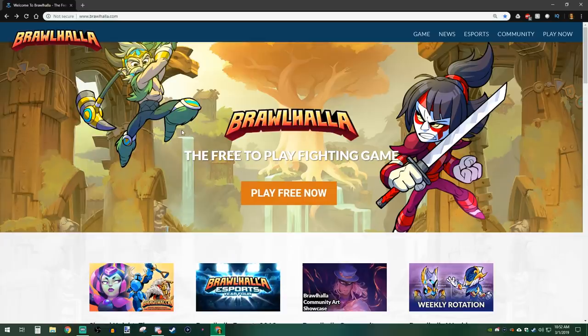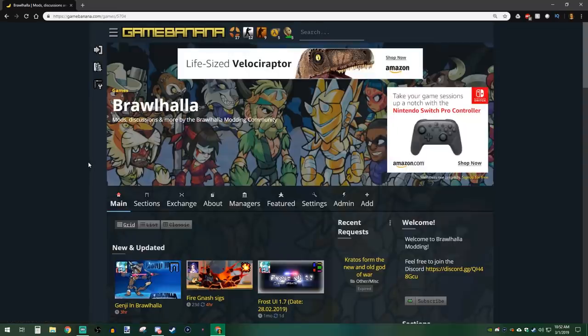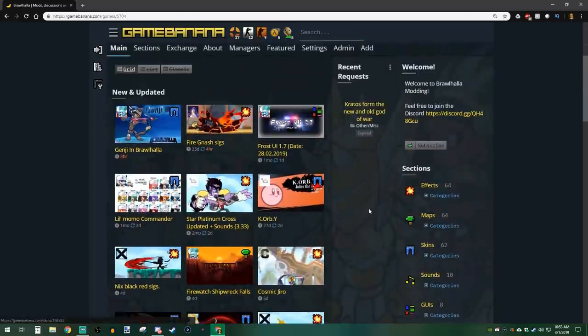The first thing you need to do to install mods is know where to get them. There are a couple of different places, but my favorite is gamebanana.com. Once you're on gamebanana.com, search for Brawlhalla and it'll bring you to this page with lots of different mods to choose from.